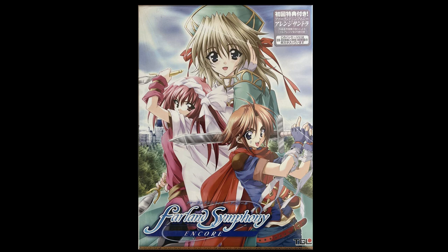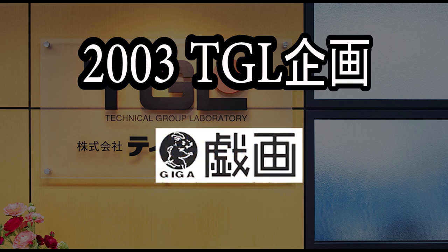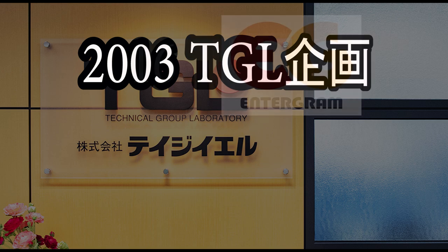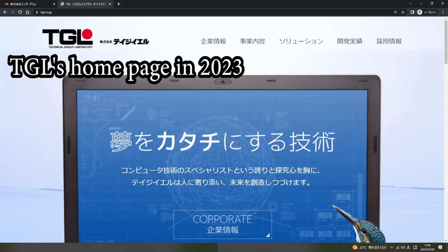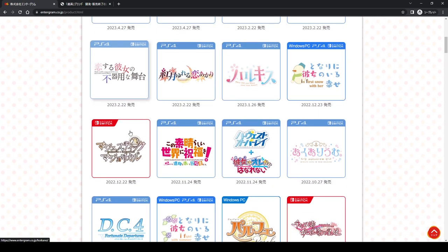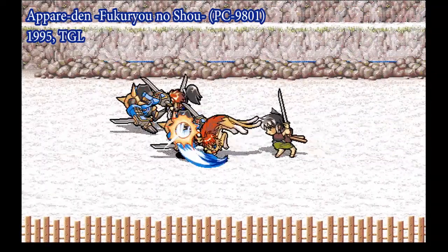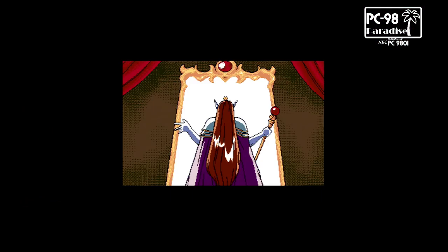TGL then separated their gaming division into a subsidiary called TGL Kikaku in 2003, and for a while began only releasing games under their adult label, GIGA. Then in 2013, they began releasing some GIGA games on the PS Vita under the TGL name with adult scenes removed. In 2016, TGL Kikaku was renamed to Entergram, and the GIGA adult label was coincidentally retired in March 2023. So TGL sort of still exists as Entergram, releasing games for Windows, PS4, and Switch — though the vast majority are romance-themed graphic adventures. To me, TGL's prime was in the 90s, and the Farland games will always be one of my favorite strategy series and an excellent choice for something to play on PC-98.